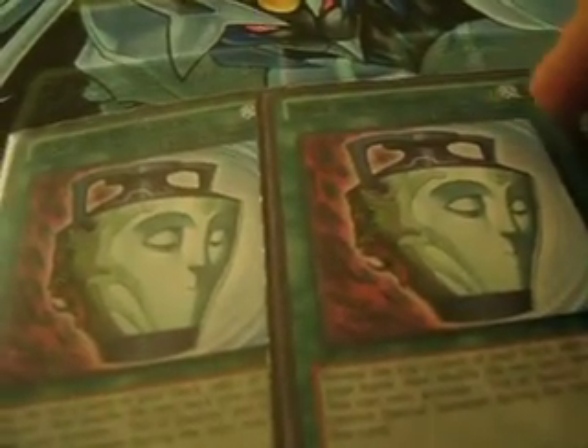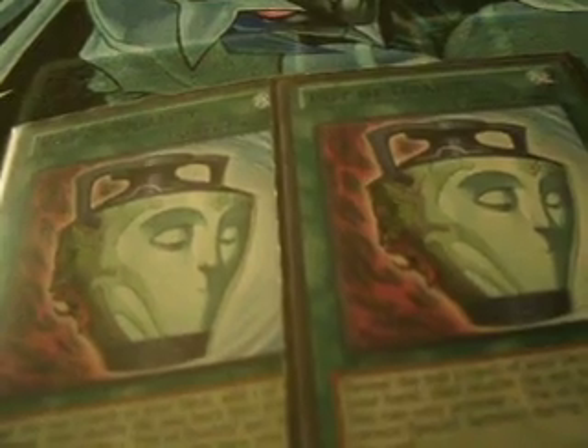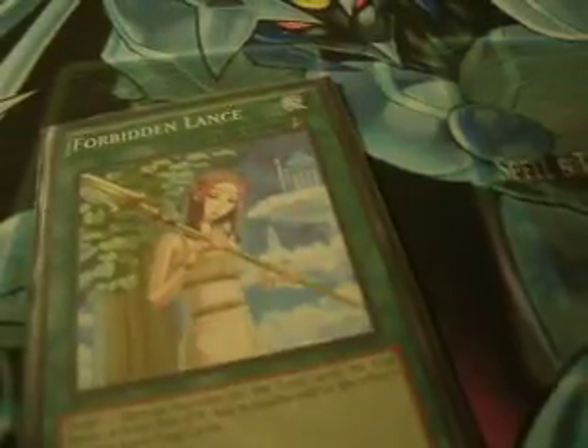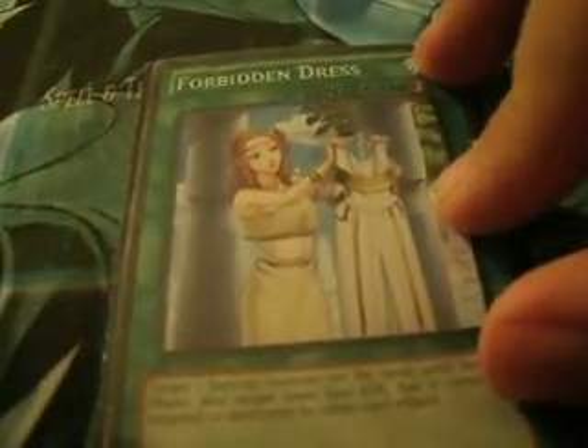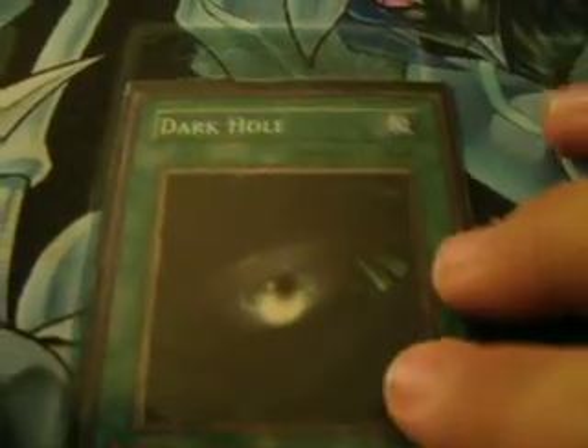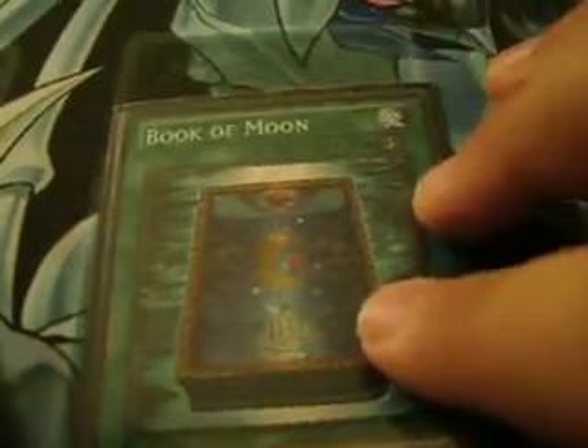Two Pot of Duality for draw power — and the fact that you can normal summon twice with your Mahunders and Pawhunders means the special summon restriction is manageable since you can still swarm the field. Two Forbidden Lance to give your monster protection or to weaken an opponent's monster at the last minute. One Forbidden Dress, which works similarly but against monster effects, not just spells and traps. Also one Dark Hole and one Book of Moon — staples, with Book of Moon being a good way to stop Xyz monsters.